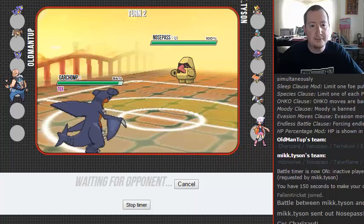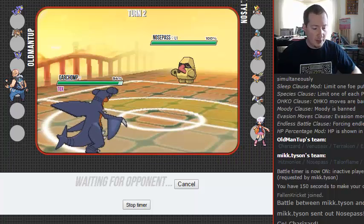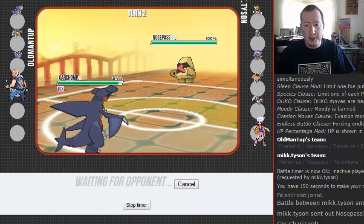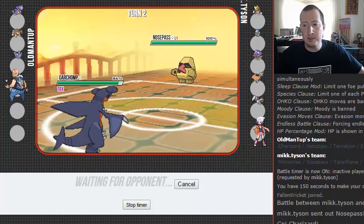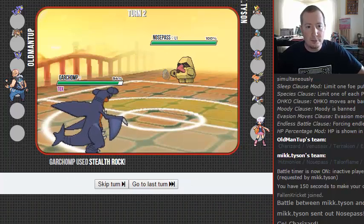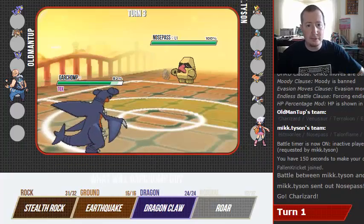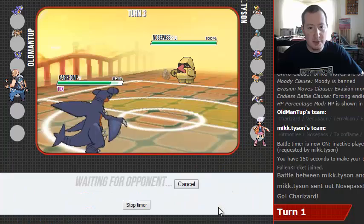He gets Toxic right off the bat, which is okay — not a problem. We're gonna set up Rocks here. He could do that Endeavor, whatever the heck it's called — the one that takes us down to the same amount of hit points that he has. We're just gonna set up Rocks, he's gonna do the same thing.